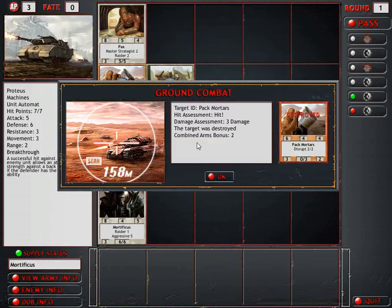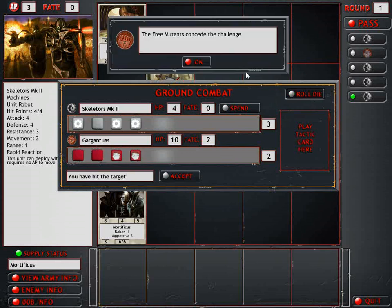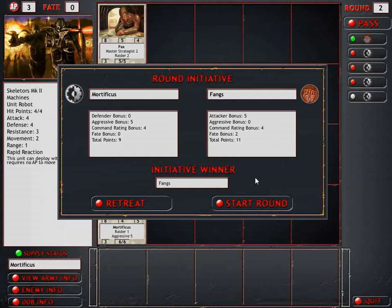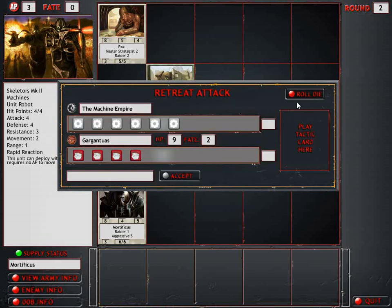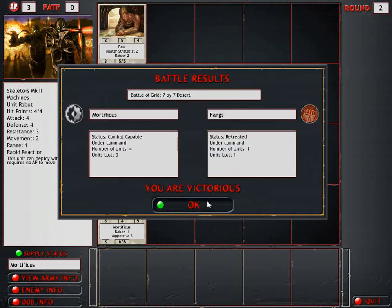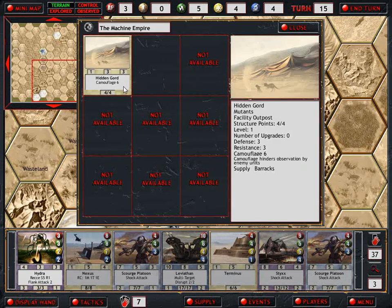We have to knock this down. Finally. Depending on things here, I may want to retreat. I'm not sure if it's going to be worth the loss. Good, it's retreating. Did two damage to him. Where did he retreat to? He did have a collector! Oh the bastard - it was a mutant outpost.